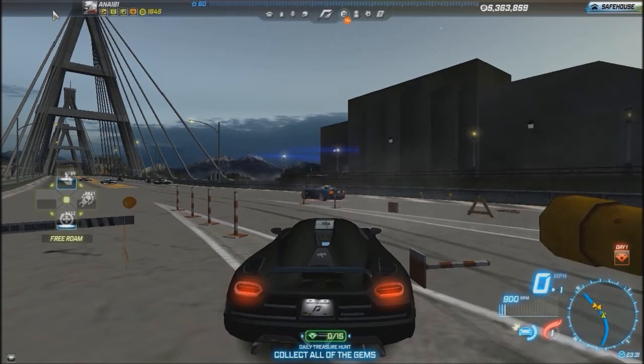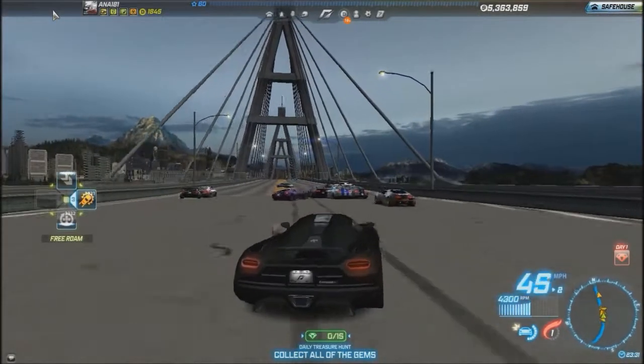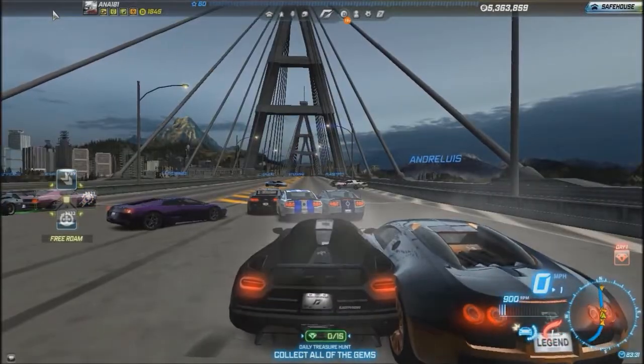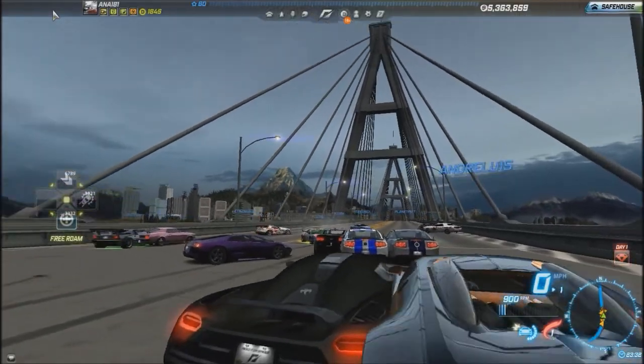So to summarize: the Koenigsegg Agera tops out at 240 miles per hour, the Lamborghini Aventador at 250, and the Lamborghini Diablo at around 200. Until I get a Bugatti like that guy had, we'll never know the true fastest car in Need for Speed World. I hope you enjoyed this first episode comparing cars. I'll show you much more cars and much more speed — peace out!